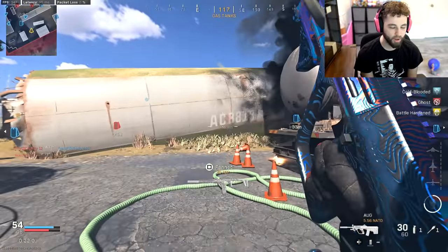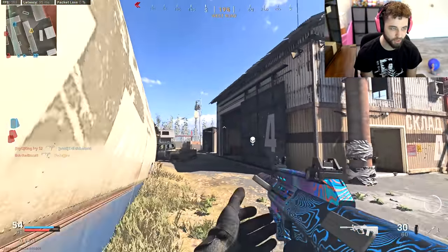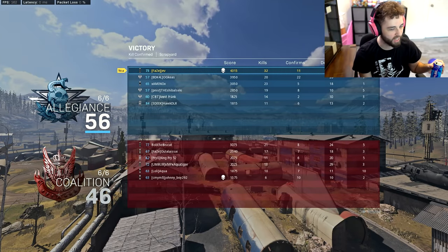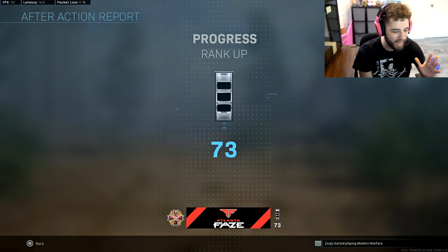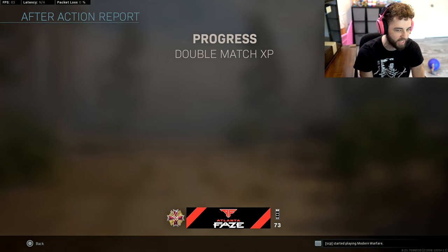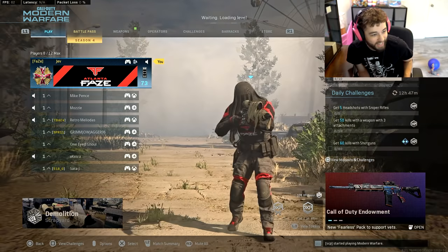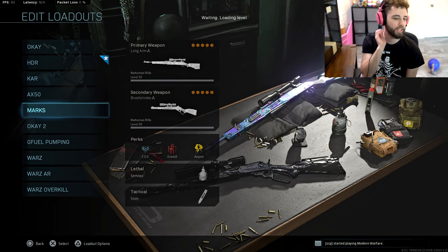Getting incredibly close ranges, almost loses every single time to the MP7, the Fennec, and the MP5. It's not that it doesn't do damage - it's just when you're really close, within five to ten meters, if they land every shot... Has anyone done any math on the Fennec yet? I swear the Fennec kills faster than the MP5. If it doesn't kill as fast as the MP5, it's got to be so close to MP5 speed.